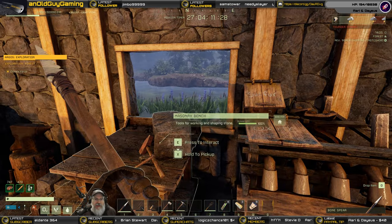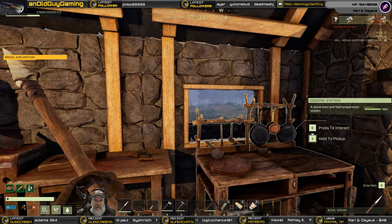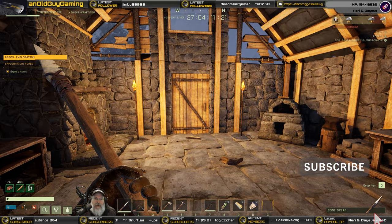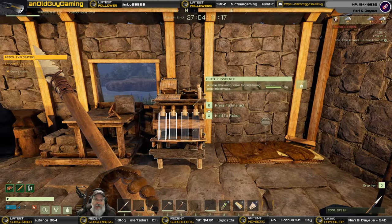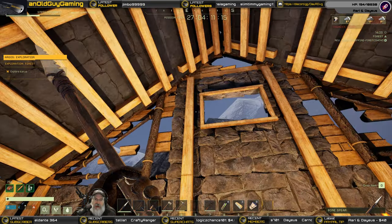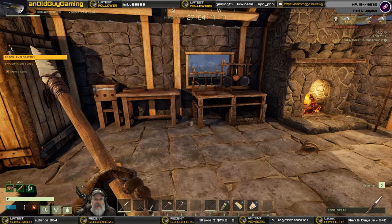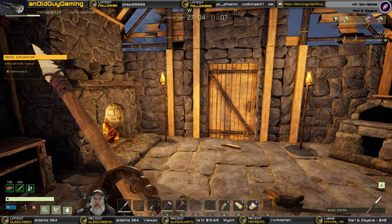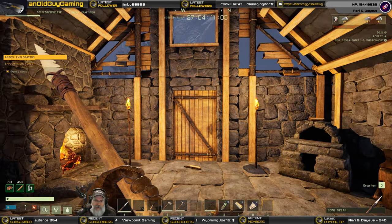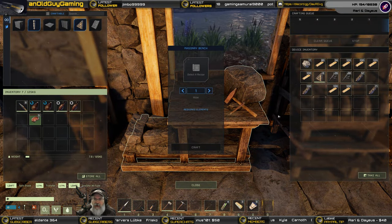I've since found out that it's possible for wolves in particular to come through windows, so maybe we will actually be making some windows for our base. We can't do that right this moment because I don't have the points for it. The storms don't really seem to matter in terms of the windows — that doesn't seem to come through — but I guess the critters can, so that's something we're going to probably want to do fairly soon.